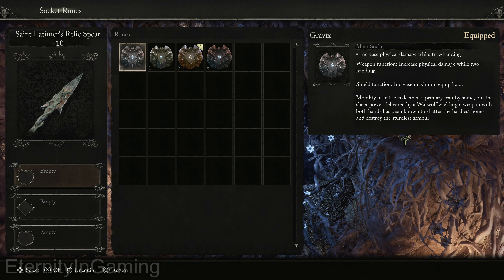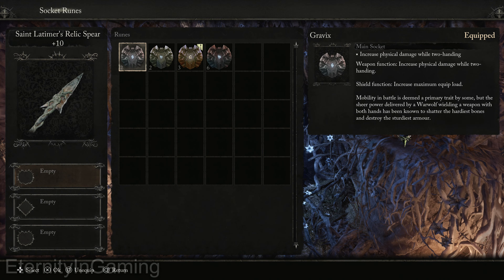Here are the runes — it's cool because it holds two of the circular ones and then one diamond one.